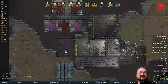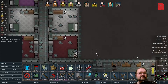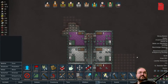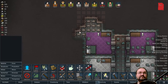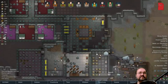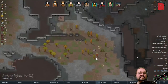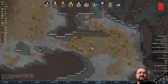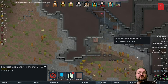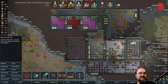Haben wir eigentlich schon sowas wie ein Gefängnis für, wenn wir einen Gefangenen kriegen sollten? Noch nicht so wirklich. Dann sollten wir das mal planen, zumindest schon mal. Hier brauchen wir eine Wand — haben leider noch keine Steine übrig. Und es schneit schon wieder — warum liegen hier jetzt sechs davon rum?